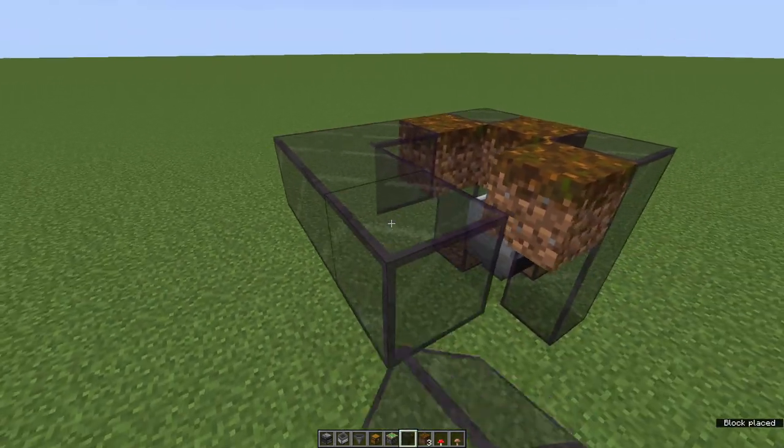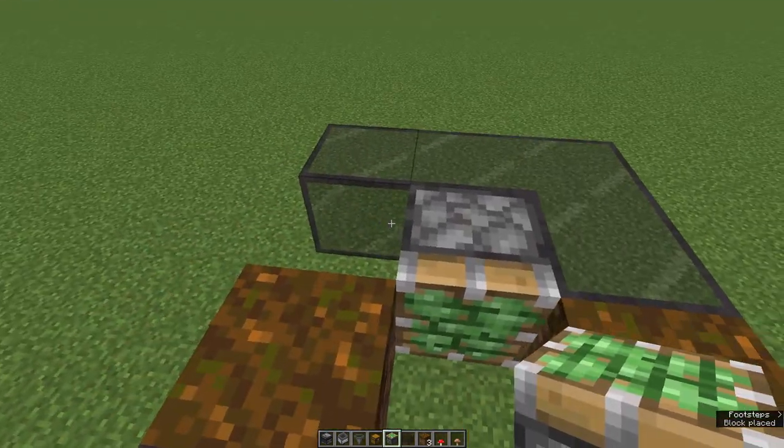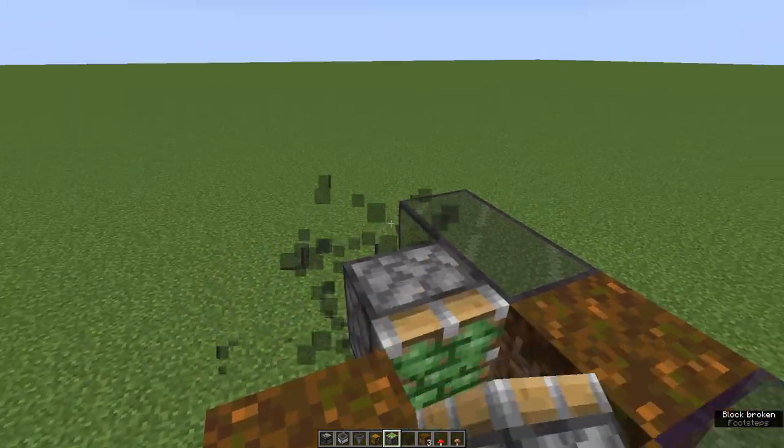Now go ahead and place some of your building blocks around the back like I am, and then put a sticky piston facing inwards on this block right here. You can get rid of these blocks now if you want to.